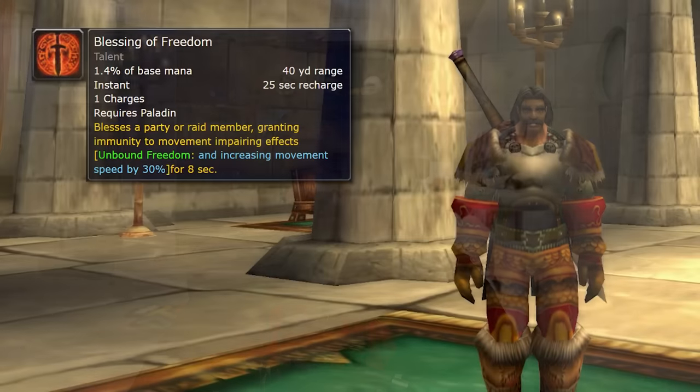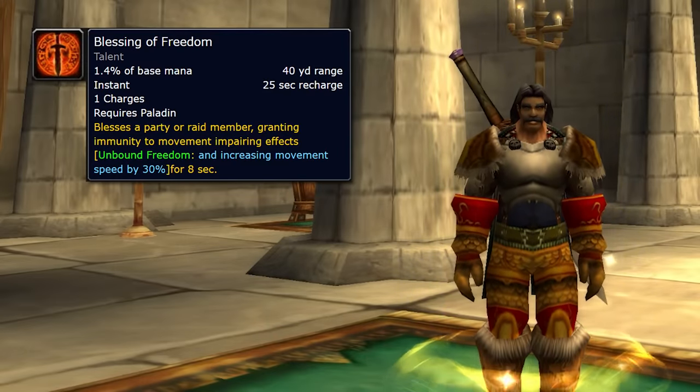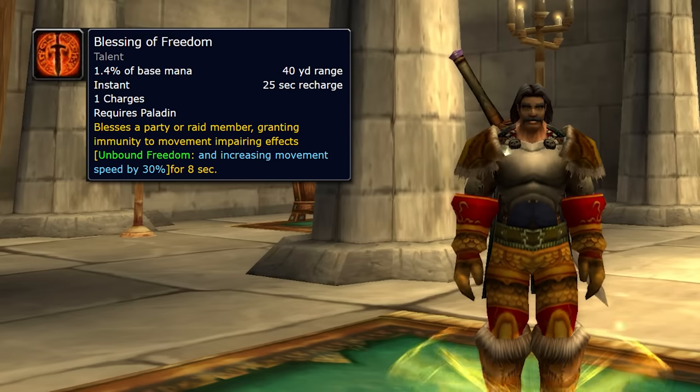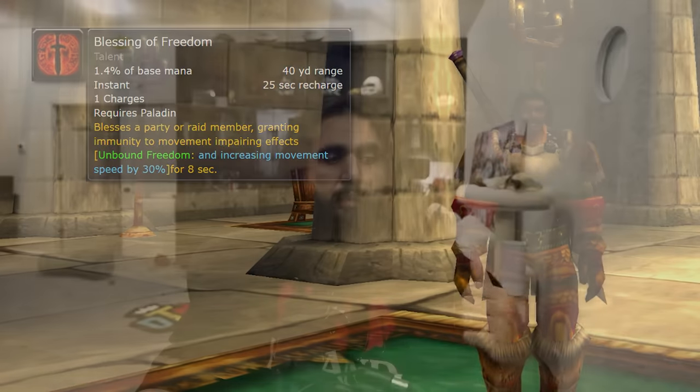The next key ability you get at level 18 is Blessing of Freedom. Blessing of Freedom is a short-term blessing — it's very powerful, just like Blessing of Protection, and it'll replace whatever blessing you currently have active. What it'll do is actually clear you of any sort of snare, root, or slow. As long as it's not a hard CC like a stun or an incapacitate, Blessing of Freedom is going to help keep you alive.